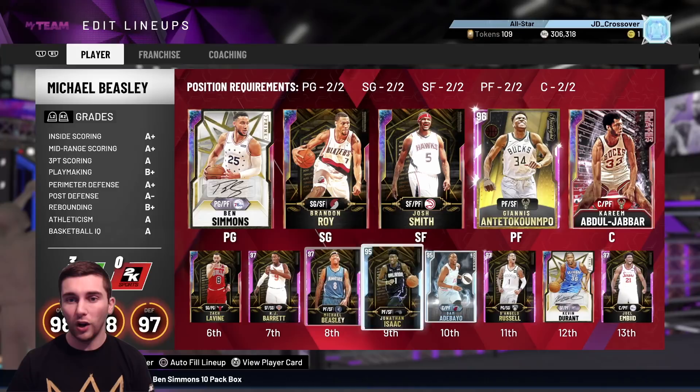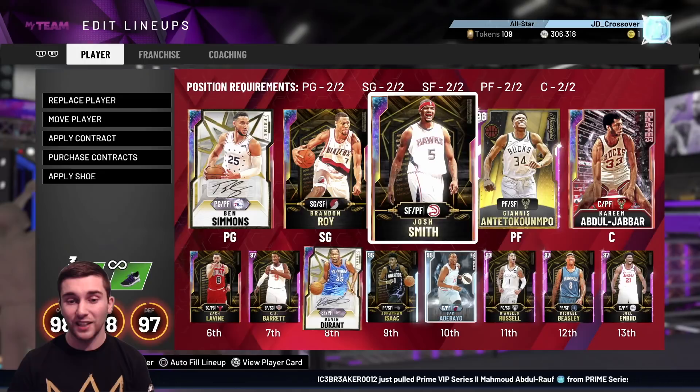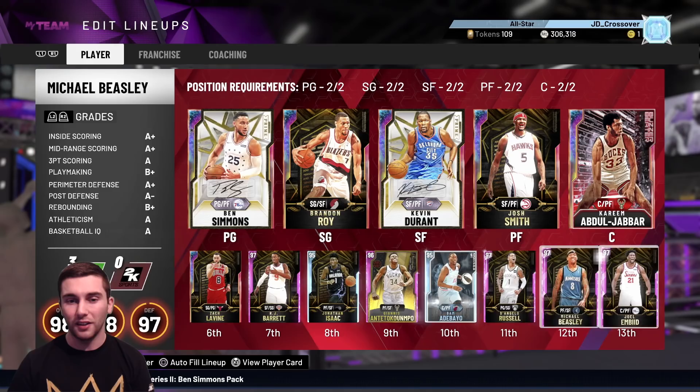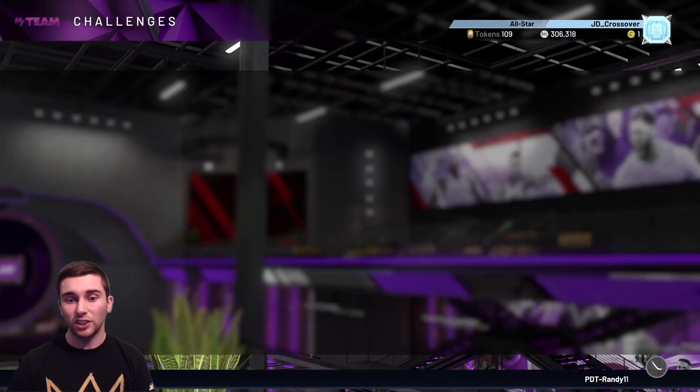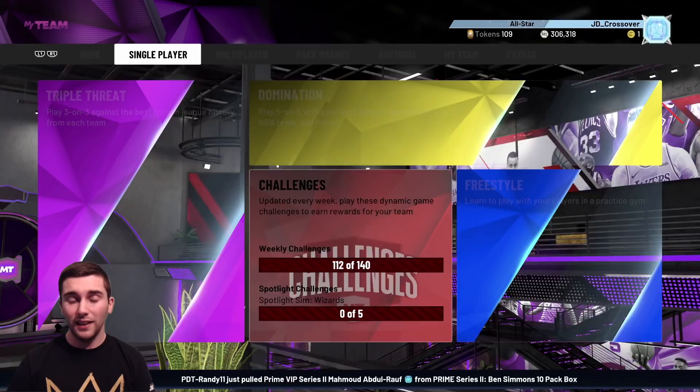Even the pink diamonds — I'm not sure they're good enough to knock out Michael Beasley, Jonathan Isaac, Giannis, or Galaxy Opal Josh Smith. And that's without forgetting we've got Galaxy Opal KD to add into the squad, so they'd have to knock out Isaac, Giannis, Josh Smith, KD, or Michael Beasley at that 12th or 13th man spot. It's awesome that 2K have released 60 hours of content, and a lot of people are on quarantine right now, so it's the perfect move for them.